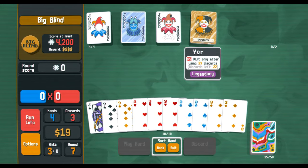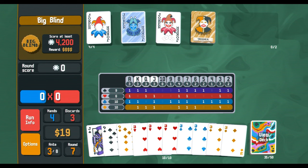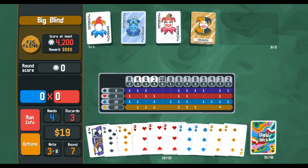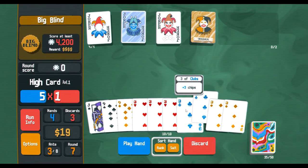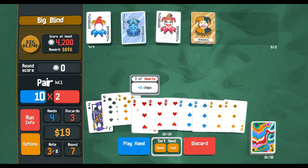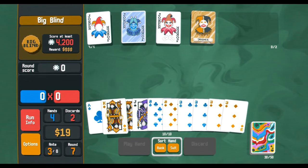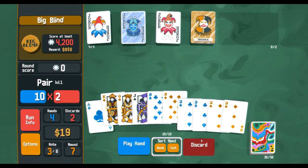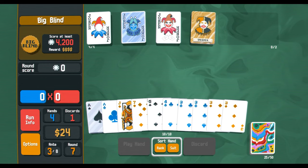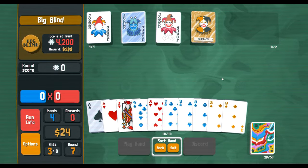It doesn't matter how many cards you're discarding — it's specifically: do 23 discards. Actually, how many more threes do I have? Way more — three of diamonds! We could go for flush five. Alright, and now we've got — it looks like a steel card. One three — come on!